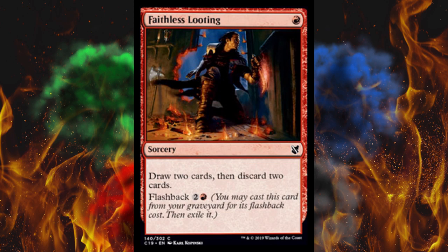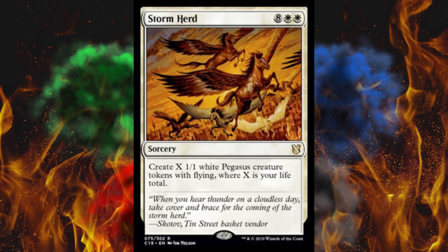Next up, Storm Herd — that's a lot of flying horses. It's a ten-cost double-white sorcery. Create X 1/1 white Pegasus creature tokens — which seems small for a Pegasus — where X is your life total. Okay, so if you can get to that mana, wow.